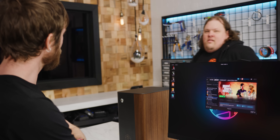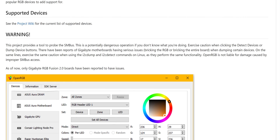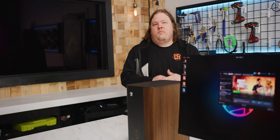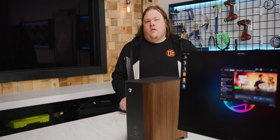OpenRGB — is that RGB control on Linux? Yep. OpenRGB is available on both Windows and Linux, and it supports RGB RAM, motherboard lighting, GPUs, and even stuff like Corsair Lighting Nodes. Despite all the work that's already gone into it, it's a little bit basic right now, and it's a pain to get running on Ubuntu at the moment. But for simple lighting effects, it's quite enough.